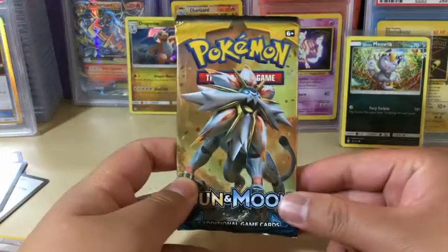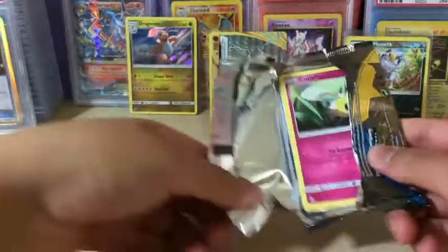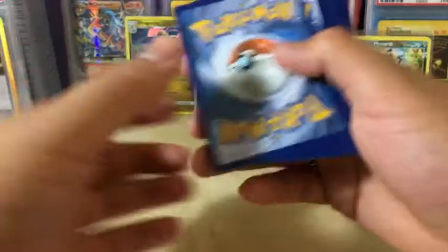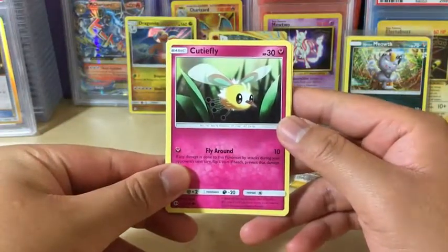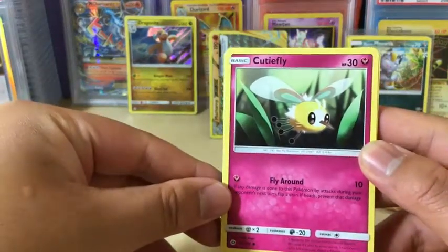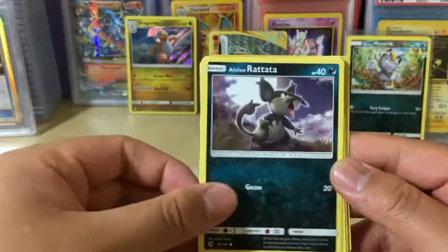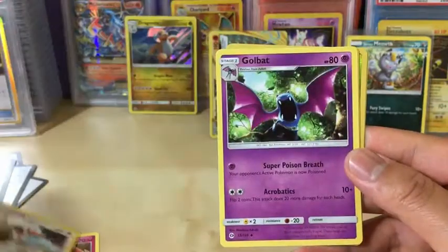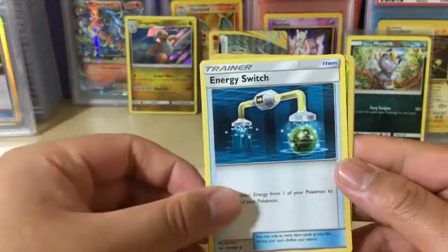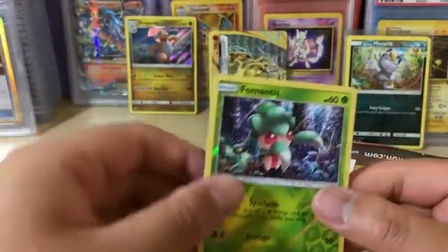That was interesting. Let's see what happens in this Sun and Moon pack — imagine we got an Ultra Rare like that, that looks pretty exciting. So we got Cutiefly, Magikarp, Snubbull, Alolan Rattata, Sandile, Fairy Energy, Trumbeak, Golbat, Energy Switch, Reverse Holo Praying Mantis, and the rare in the pack is Crabominable Non-Holo Rare.